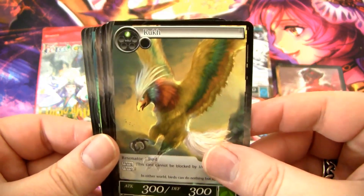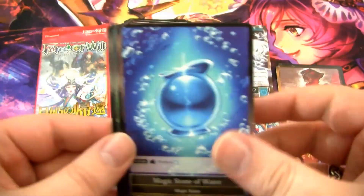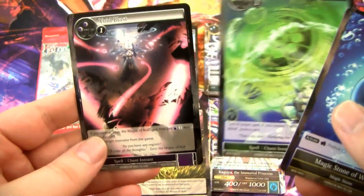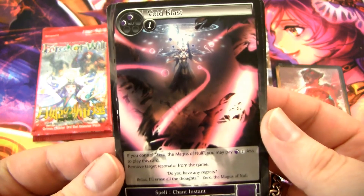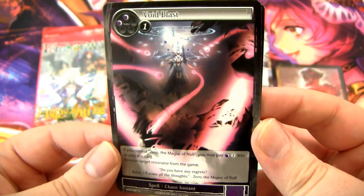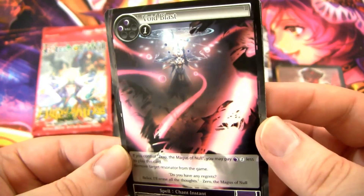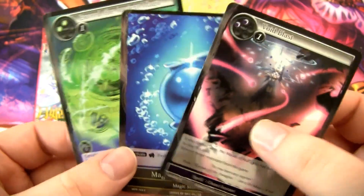Good ol' Ruck — this egg is more important these days. We have I the Pilot, a water magic stone, another cancel spell, and then this was a pretty good destroy spell. Not as good as Stoning to Death, but it's a three cost: remove target resident from the game, and you can pay two less if you control Zero, Magus of Null. Maybe we'll see a Zero. Zero's a pretty cool card.